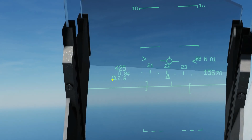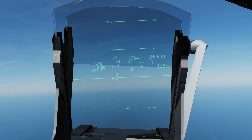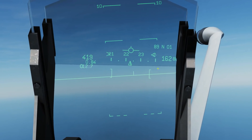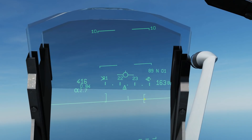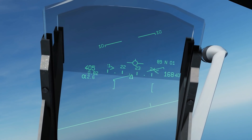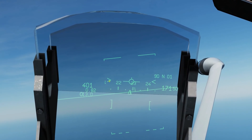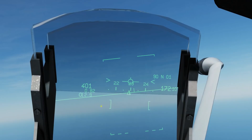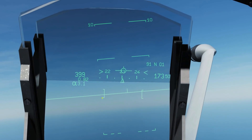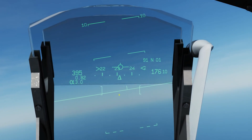Below the Mach meter we now have an angle of attack or alpha meter, because alpha is very important for landing. We've also got some square brackets — those represent the ideal angle of attack for landing. The intention is to get the flight path marker and the acceleration indicators directly in line with those square brackets to set up perfectly for landing. There's also an uptick on the horizon line, which is your heading line.